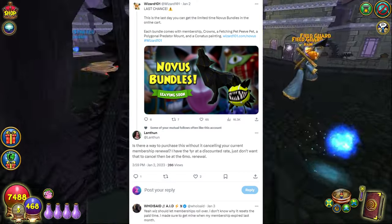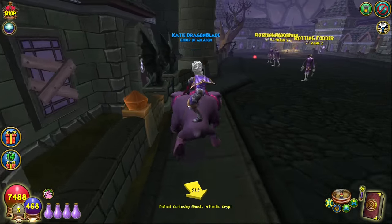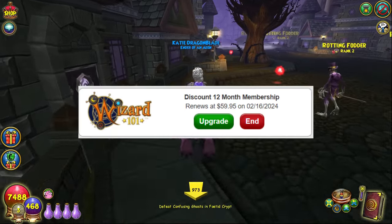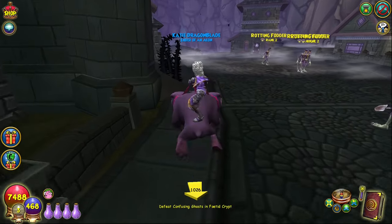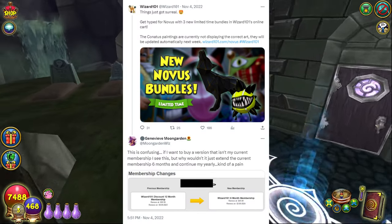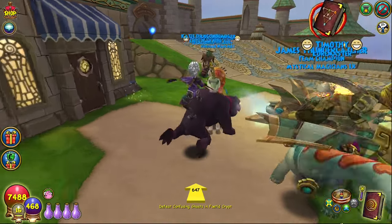Another concern with the previous Novus bundles was that purchasing the different tiers would cancel your current membership renewal, which screwed up many players who have their membership set to renew at a discounted rate. If you buy membership at a discounted rate, you can sometimes set it to renew at the same discounted rate each time — for example, if you buy a discounted $60 for a year membership, it'll renew at $60 rather than the normal $80, which is a great way for multi-year members to save money. Buying the Novus bundles caused some players to lose their discounted yearly membership rate because it was overwritten by the bundle membership. This same issue may happen again when purchasing the Wallaroo bundles, so just be aware of that.